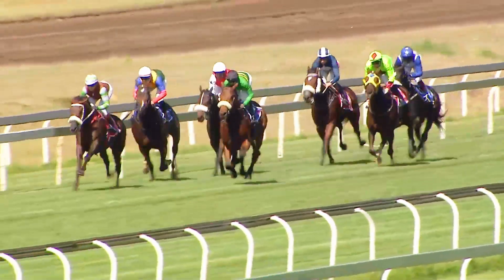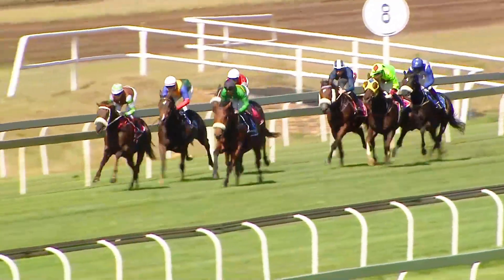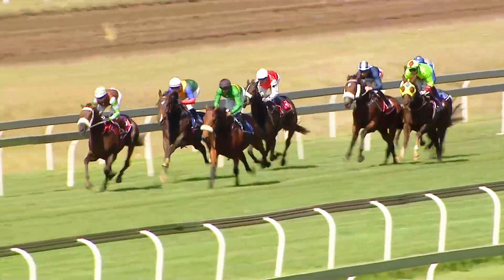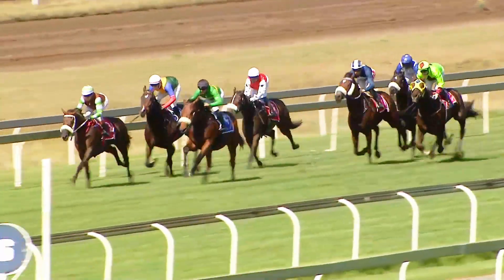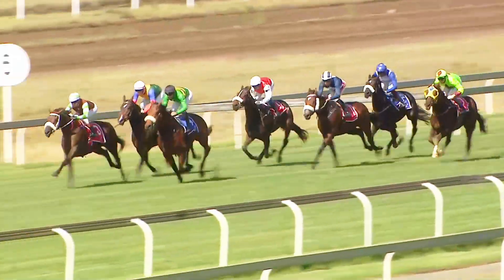Up the lane they go and it's Future Wolf in front — he's not always been there. He's in a good rhythm going past the 800 with Haslor Grande to the outside. Street Art on the inside. Monsieur Chevelle, Romeo's Magic. Jet Dynasty and Keep the fort is the back marker as they go past the 600.